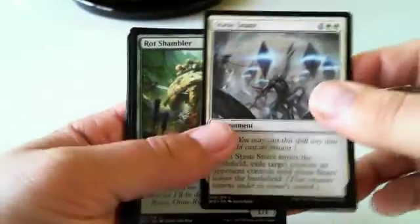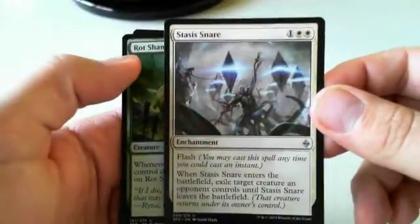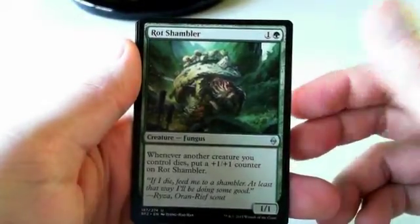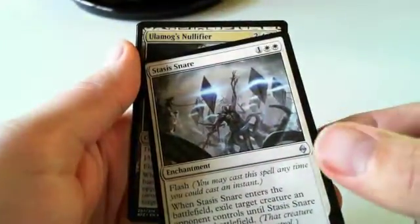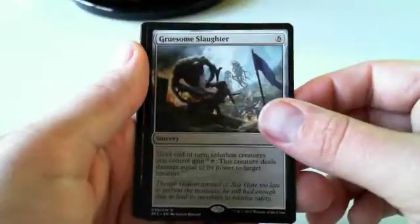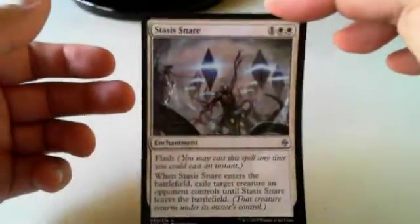Stasis Snare is the new frontrunner — this card is exciting. I think Stasis Snare is A-plus removal and I'd always be excited to have that. Rot Shambler is a card I'd be willing to pick a little bit later; it can go in a lot of different decks. With the different Scions you can often sacrifice to make this guy good. Ulamog's Nullifier is a more powerful card in itself than Stasis Snare, but I'll take the Stasis Snare because it's single color while Nullifier requires two colors. Gruesome Slaughter is not particularly powerful. I would definitely take the Stasis Snare out of this pack — it's unconditional removal and one of the best cards in the set.